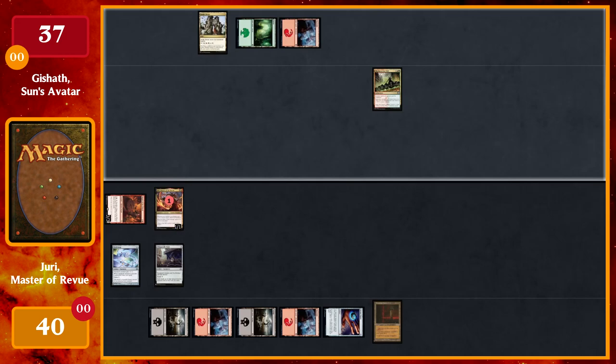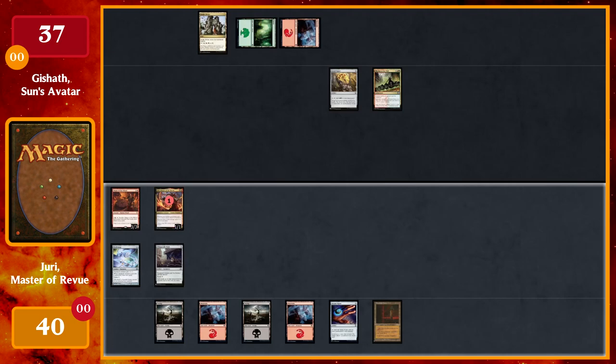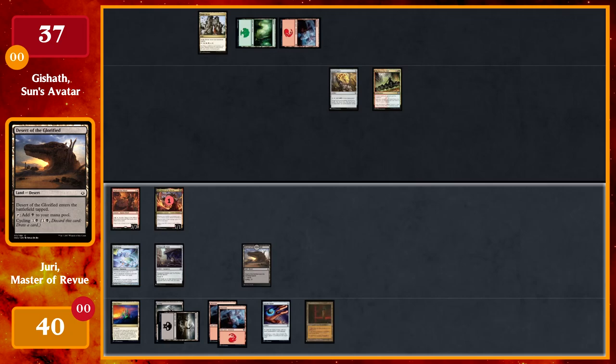Tap two for Gishath Signet and pass, playing Opal Palace. I'll tap a Swamp and a Mountain to cycle Desert of the Glorified — pay two, cycle the land, draw a card.